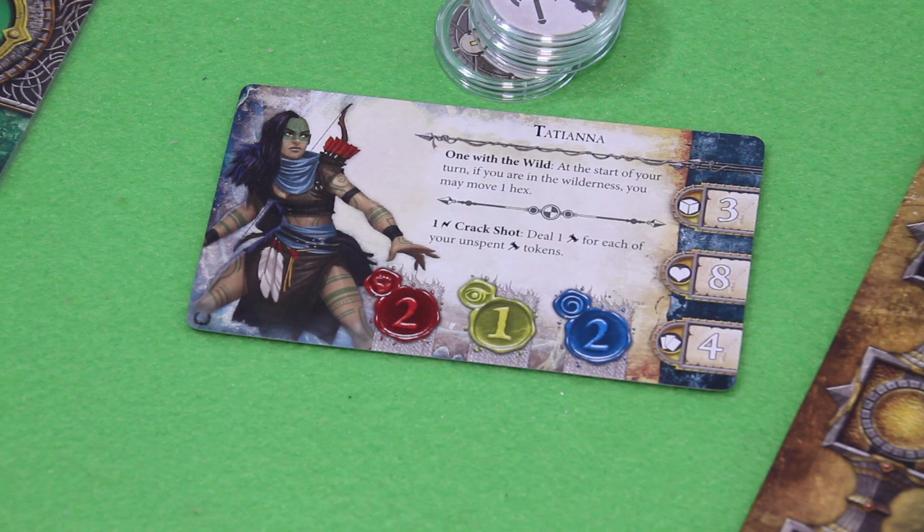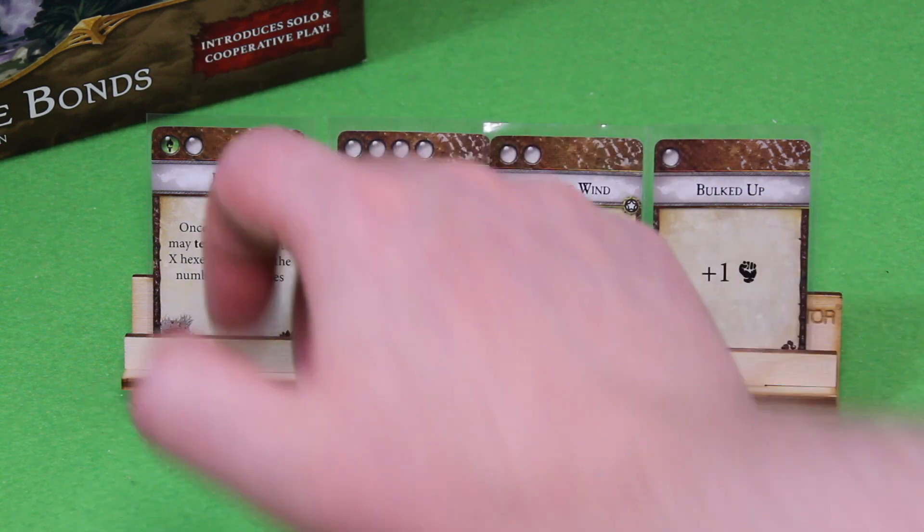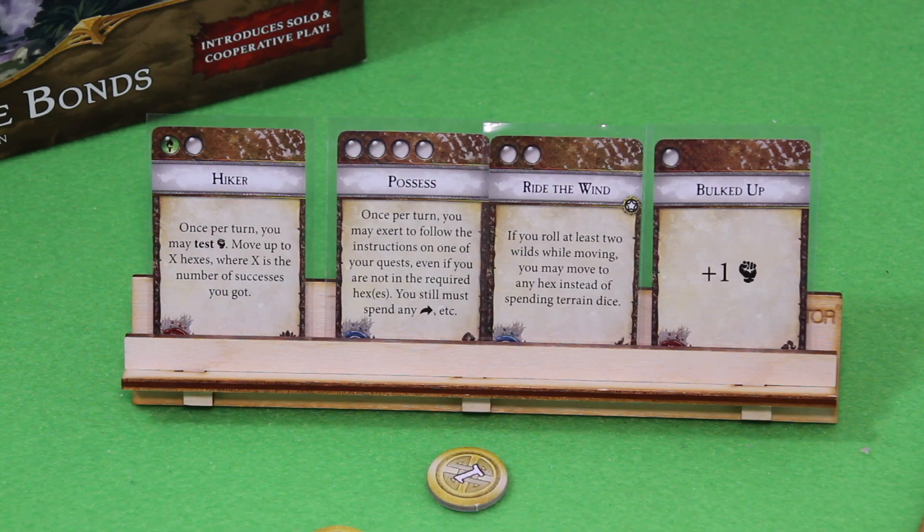Her hand size is four but she only has eight health. We roll the standard three terrain dice whenever we move or explore. We've already drawn our skill cards — I prepared the deck totally randomly, taking six out of eleven by rolling a die. The really cool one is the Hiker: once per turn you may test strength, move up to X hexes where X is the number of successes. That's great for moving around the map, and moving is key in this scenario.